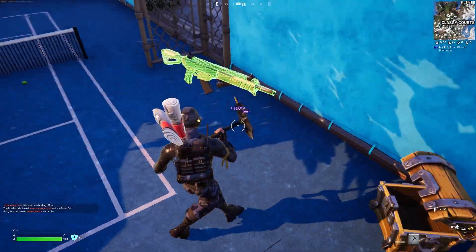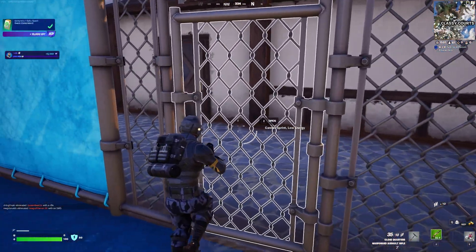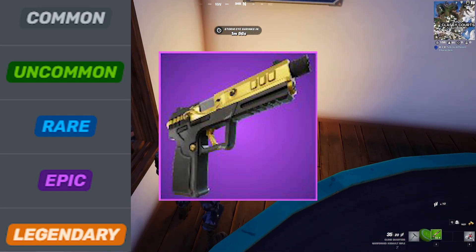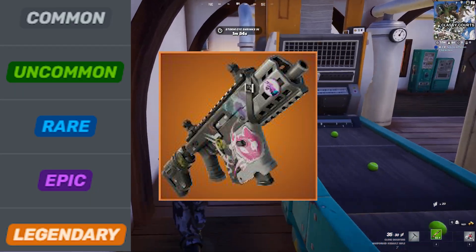Weapons will glow a certain color that corresponds to how rare they are. Gray is common, green is uncommon, blue is rare, purple is epic, and orange or gold is legendary. Better rarities mean more powerful weapons, so if you see the same weapon that has a better rarity, switch it out.